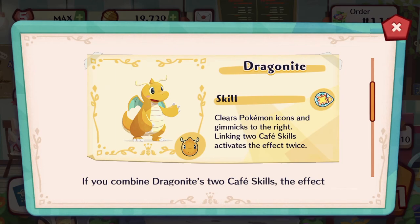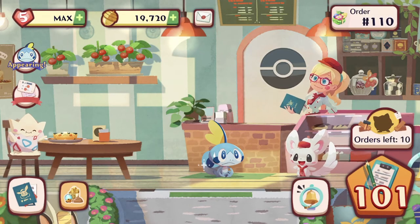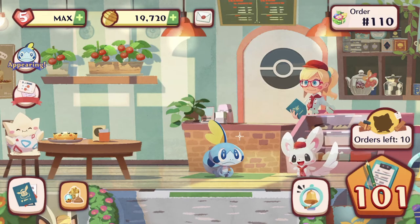Dragonite clears Pokemon icons and gimmicks to the right. Linking two cafe skills activates the effect twice — wait, it activates twice? Oh, that's the first of its kind! So yes, let's continue our journey to stage 200. We are at the halfway mark.